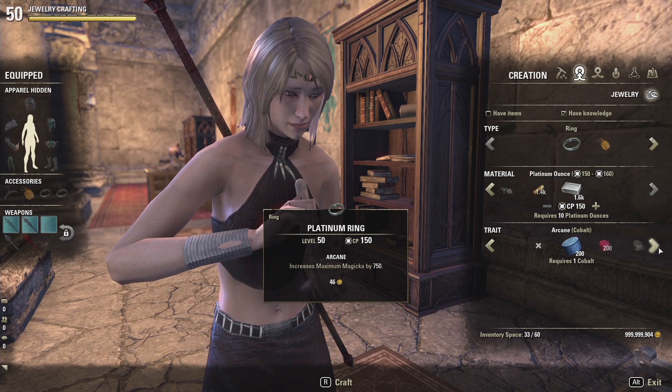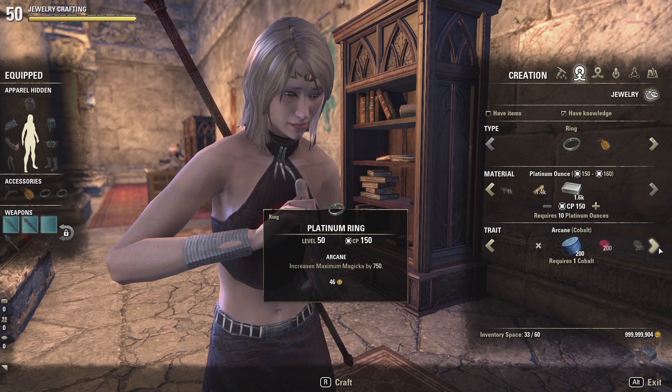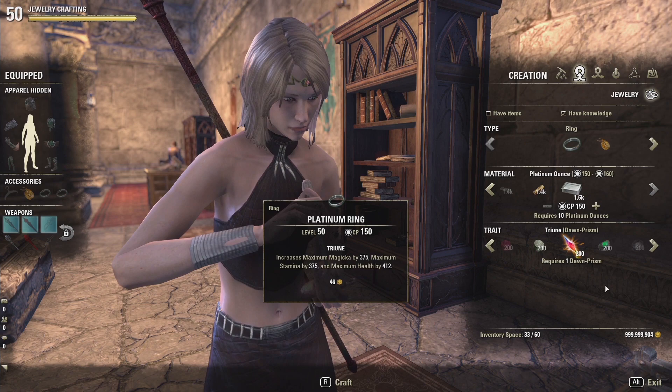In order to research these three traits, it should be a pretty easy time. Almost every piece of jewelry in Tamriel drops in one of these three traits.